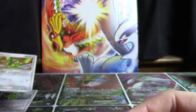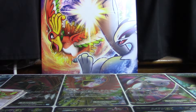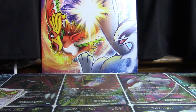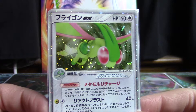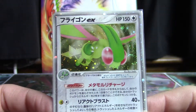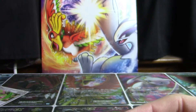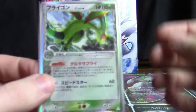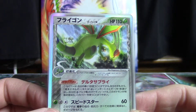Flygon rocked a lot of colorless action at the beginning of its TCG life. Here's the very first Flygon old-school EX — this card is from Mirage Forest, looking really nice. And right here we've got a Delta species Flygon grass type from Hollon Phantom.